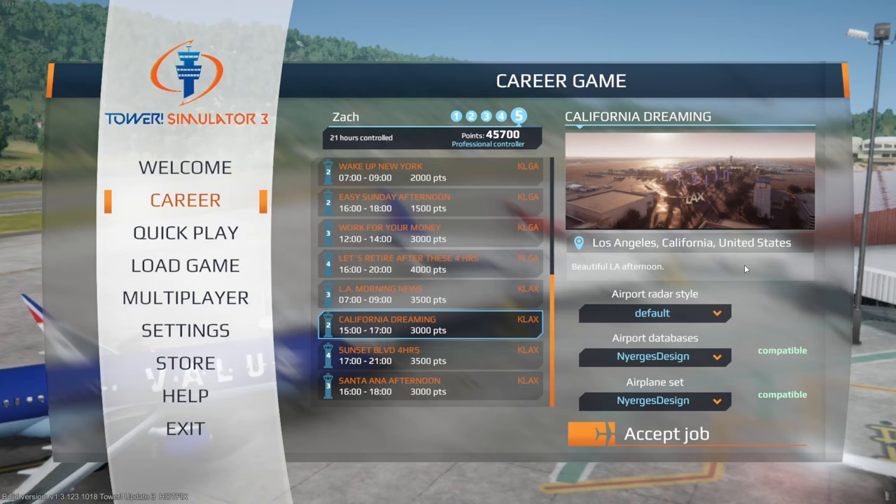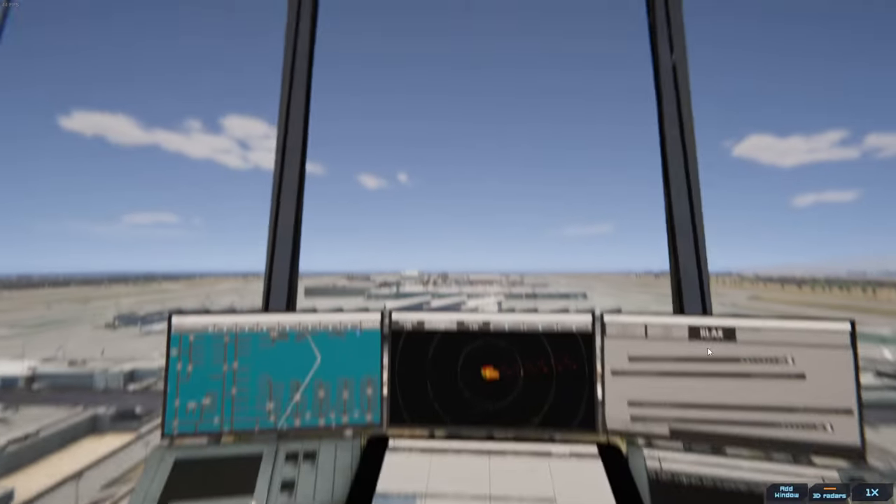Welcome back to Tower Simulator 3. Today we are going back for redemption at LAX — we're going to try and get through this job without screwing anything up. From what I remember, the first part is going to be really stressful because all these aircraft are going to be coming in and out. Then we'll get a little break, but we just got to get through an initial rush. You already know the gameplay from the last video — if you didn't see it, go ahead and check it out.